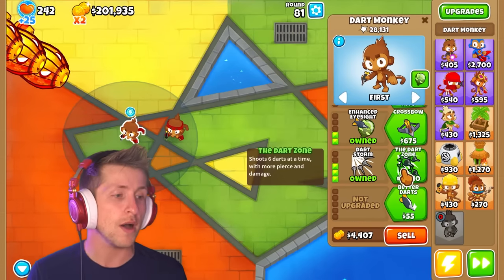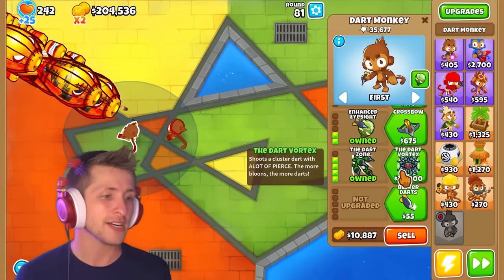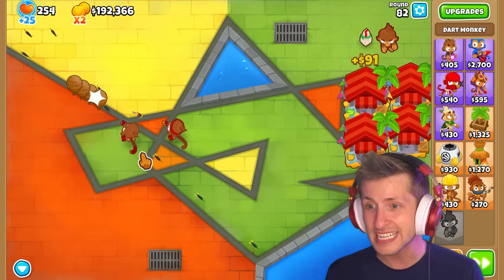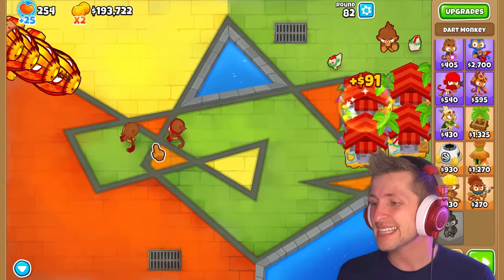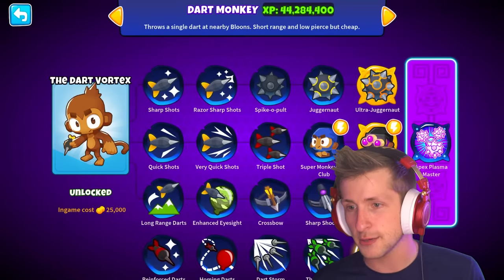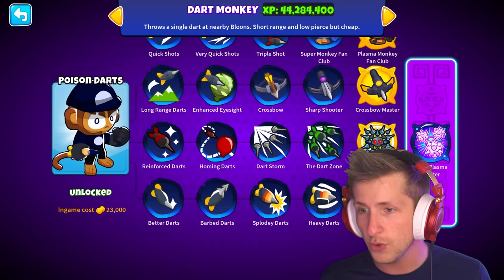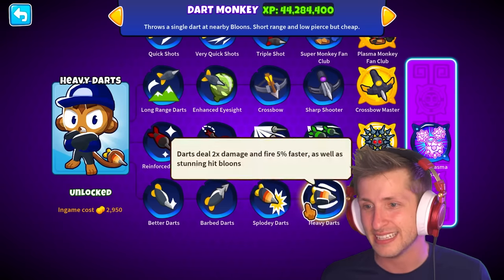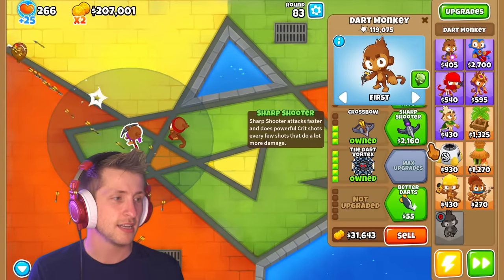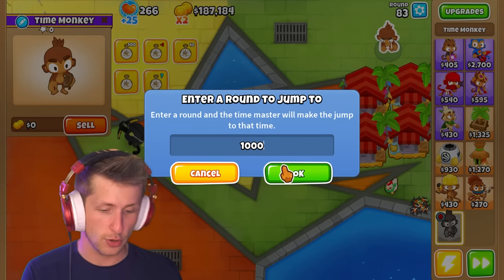We're about to see some wildness. Let's upgrade this just once to the Dart Zone — now it shoots six at a time. There's no way he's going to beat that. And now the Dart Vortex. Oh my goodness — that is wild. This is a Dart Monkey right now, that's absolutely wild. These are both so good. I can't get over how cool the custom art for this is, it's made by Engineer Monkey. Look at these — these are all custom drawn and they're beautiful. I love these. This one's probably my favorite — he's just like, yeah, look at my dart.